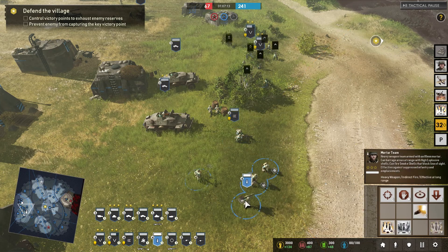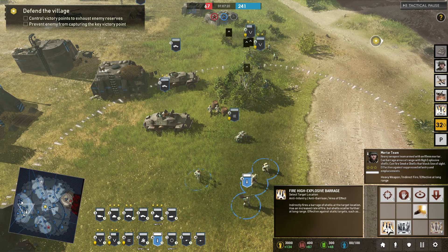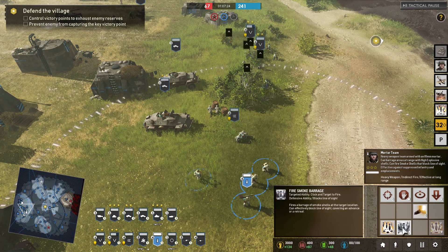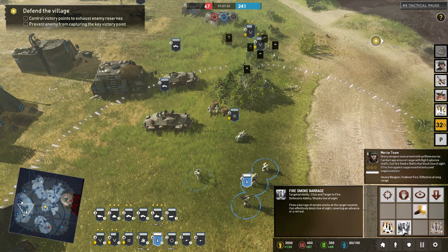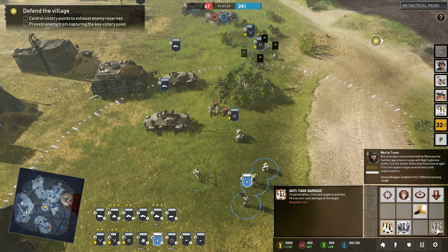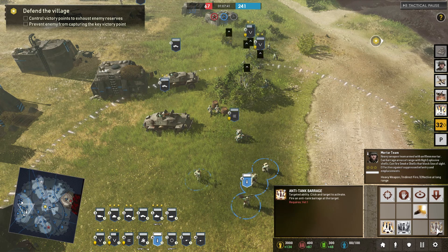Next up we've got the mortar team. They have a fire high explosive barrage for indirect fire at a target location of your choosing. You can also call a smoke barrage to block off a machine gun so you can flank it or straight-up charge it. At VET1 they've also got an anti-tank barrage to cause damage to enemy vehicles.